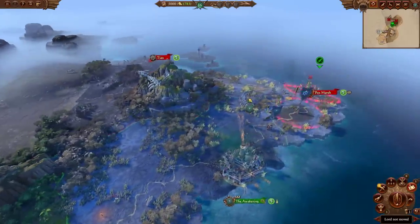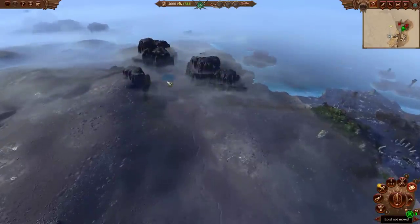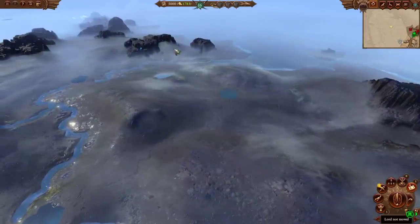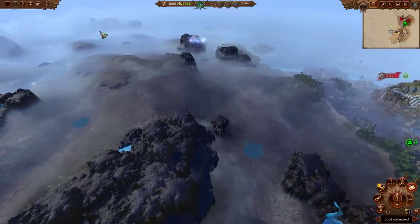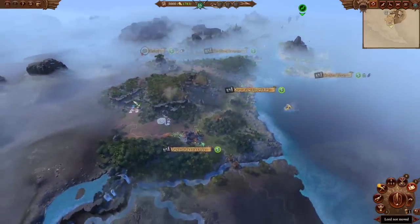After you've taken these guys out, you'll pretty soon have war declared on you by Lizardmen. There's also Albaric over here, who'll probably declare war on you, and then soon after that you've got Marcus Wolfhardt out this way. So a lot of enemies to the west and north of your position.